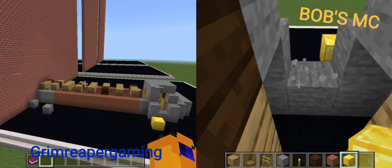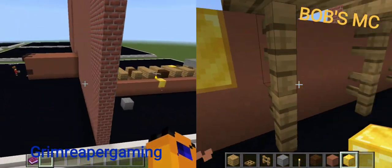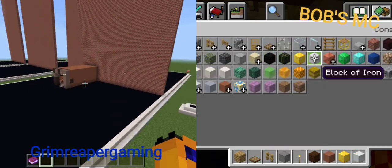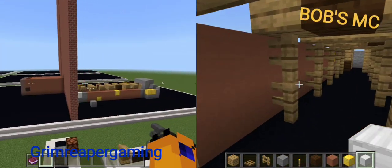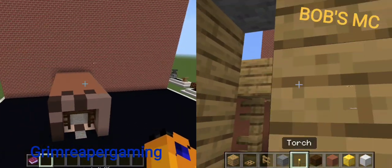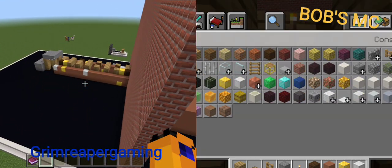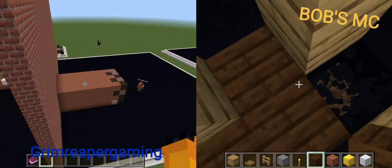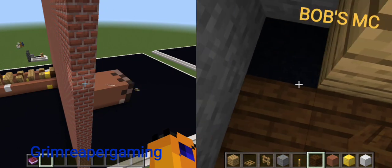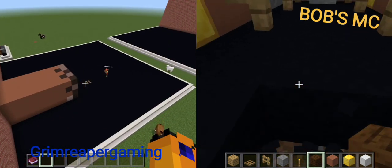You got three minutes and thirty seconds left. He's panicking a little bit — going out on a limb. I'm getting mixed up with the light. Gray terracotta — that's in my inventory. I need one more piece of block. I need one more block to make it look like what I needed.